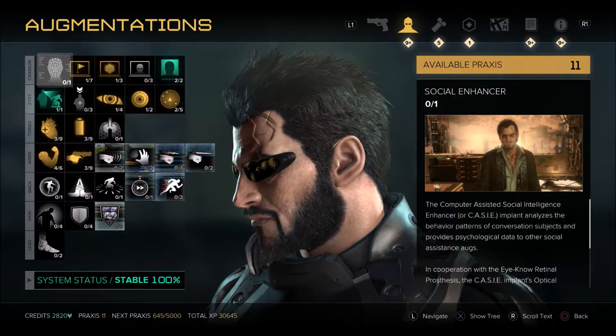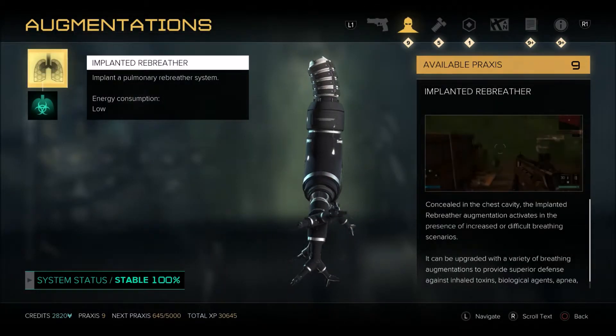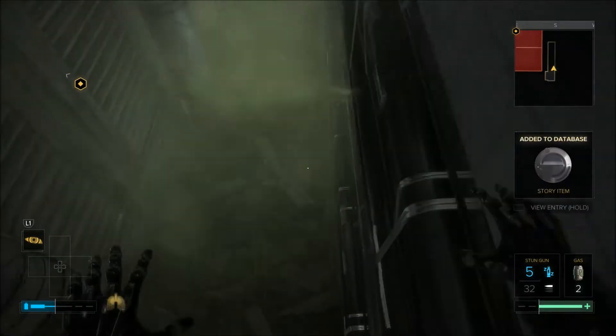You will come across some gas on the way, so if you have enough spare Praxis kits to buy the implanted rebreather, which you should do if you're saving them up, then go ahead and do so. But if not, just drop down and turn the valve on the left as quickly as possible to avoid taking too much damage.